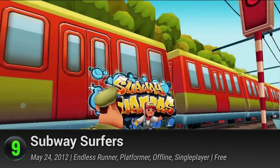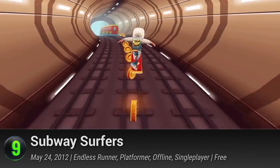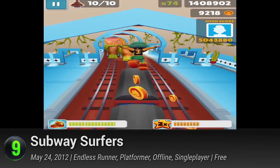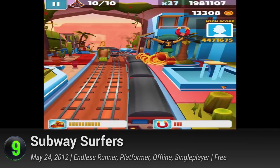9. Subway Surfers. Get a membership into the Council of Cool and join a gang of rebellious teenagers in their subway shenanigans. It's a perpetual flirt with death as they roam through three-lane train tracks, jump from train to train, and rocket-glide through the skies. Take coins from the field and spend it on some sweet customizations. There's a wealth of options in the store, letting you pick new heroes to play and clothes to show off. Accept daily challenges and celebrate with every season update. It has a PlayScore of 8.49.